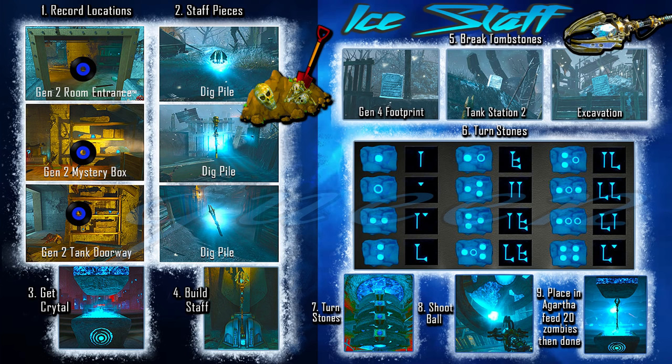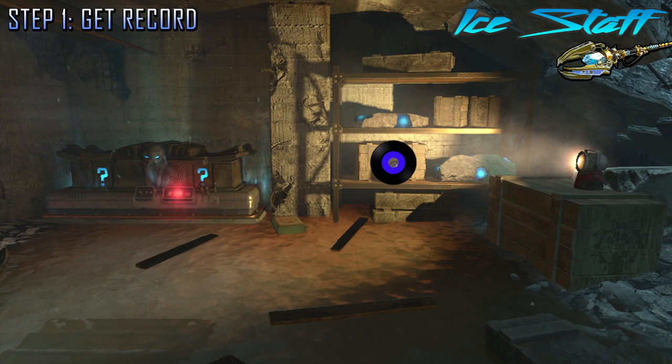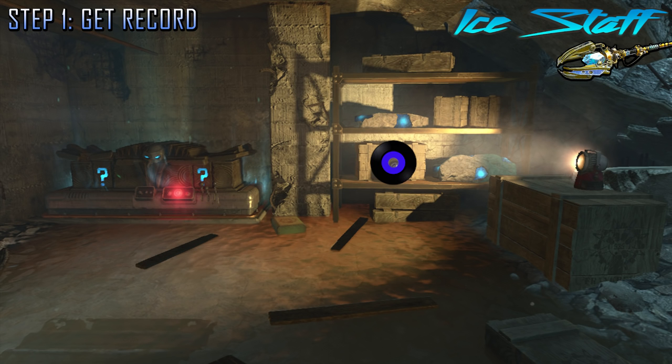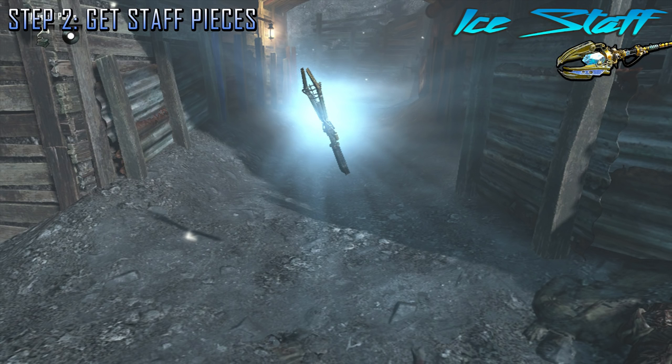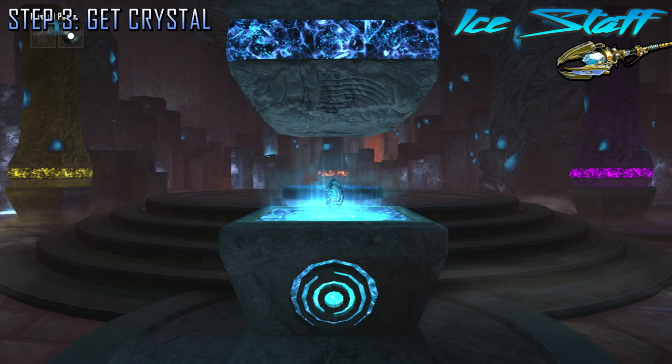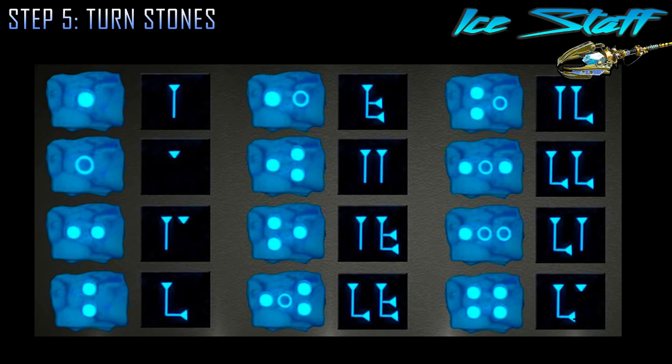The final staff speed tutorial is for the ice staff. The location for the record is going to be around generator two in this room — just go downstairs. The first record is as you enter, there's going to be one by the mystery box, and another by the tank station doorway. The next step is to get these staff pieces, and these are only obtained through the dig piles. You have to wait until it is snowing before you can start digging to actually uncover these pieces. Now use the gramophone and go to generator six, go down the tunnel, and open up that portal. Go into Agartha and pick up the ice staff crystal. Go to the bottom of excavation, build and pick up the ice staff. Head back into Agartha and shoot these stones that correspond with these symbols to turn them and unlock this step.